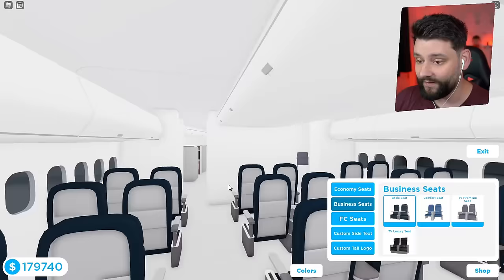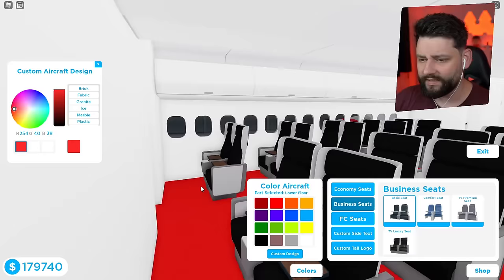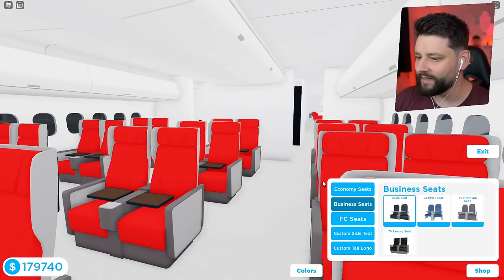Business class — if I go over to here right now, I can go for those luxury TV seats. Yes please. Now the color scheme of these with custom colors — obviously we're going to make the chairs beautiful and red. The floor can stay white. There's no other sections I can change red, by the looks of it. So that's all good. We're getting somewhere, boys.